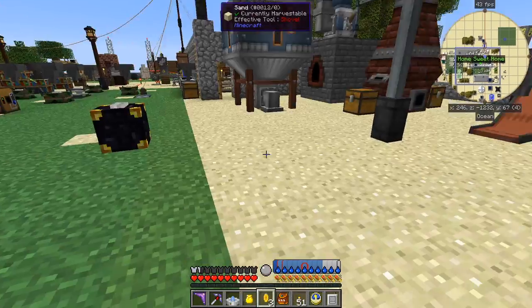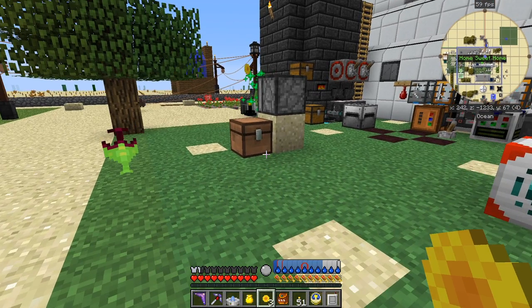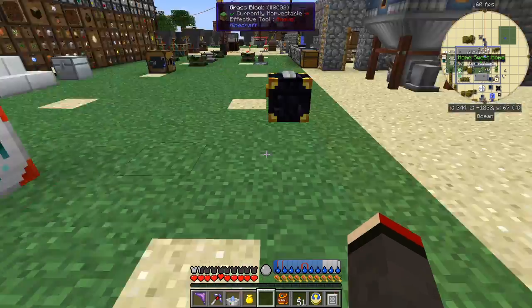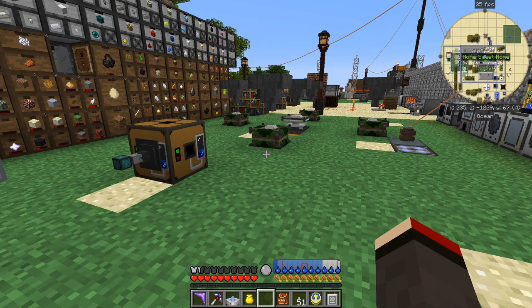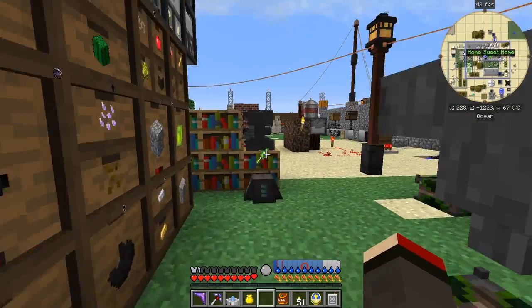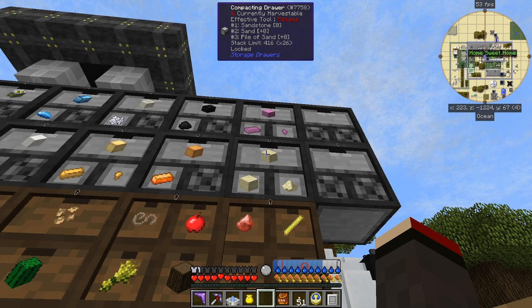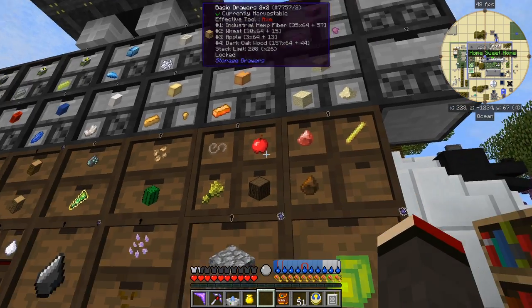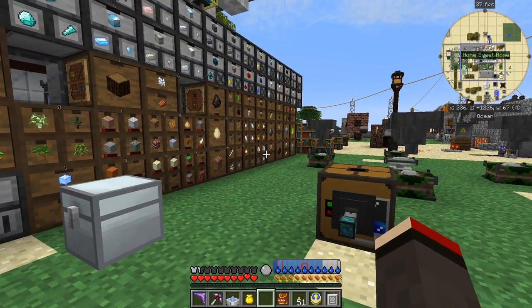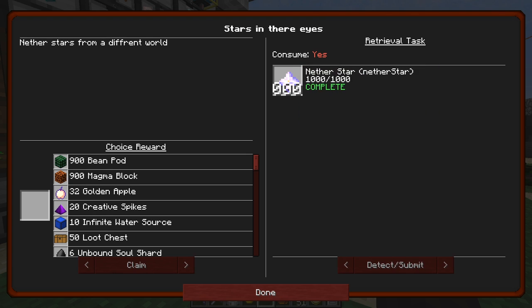It looks like it's going now, sending items into the chest. So now one more thing I wanted to show you: if you put sand into a compacting drawer you also get sandstone. By putting sand in here you're getting sandstone, and all of this is being taken out for the sandstone quest. Let me have a quick look at the quest.